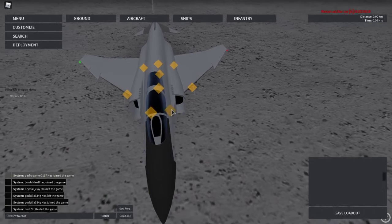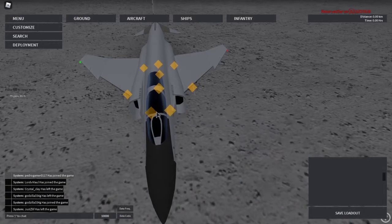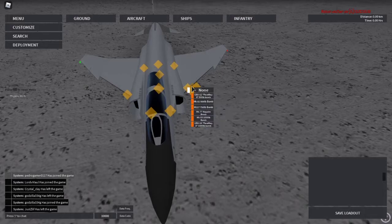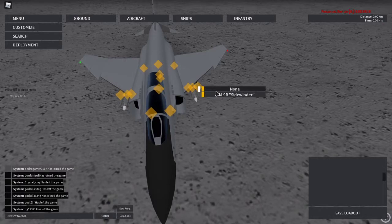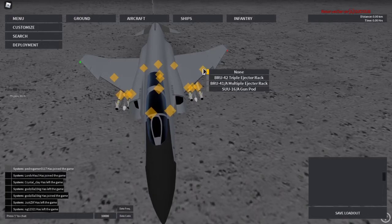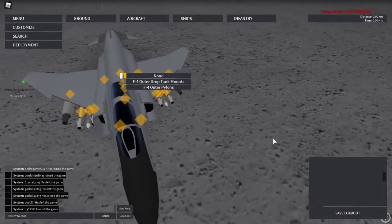These little orange/yellow squares are where you can put your weapons. You can put AIM-7s right here. These are for multiple ejector racks for bombs or missiles. You can put another AIM-7 right there. You can put fuselage pylons and AIM-9 pylons. These are just for the F4, but you can put multiple things on different aircraft. You can put some outer drafting mounts or outer pylons, and you can put a gun pod — or another gun pod if you want to go crazy, and even another gun pod. And that's how you put weapons.